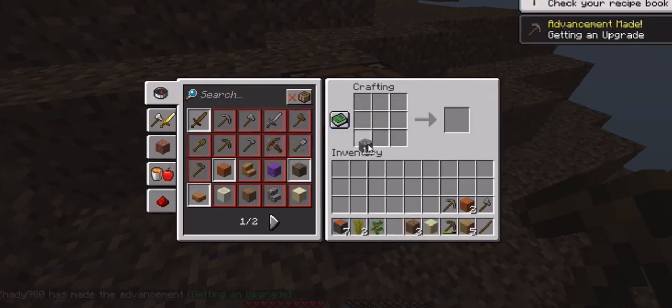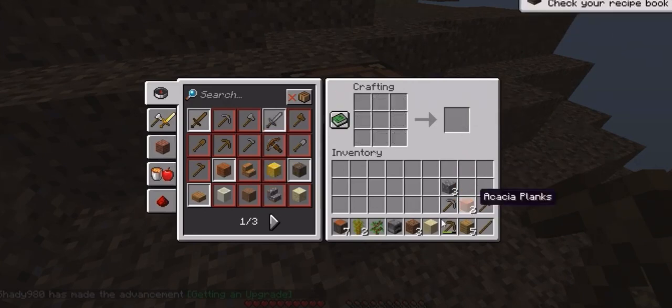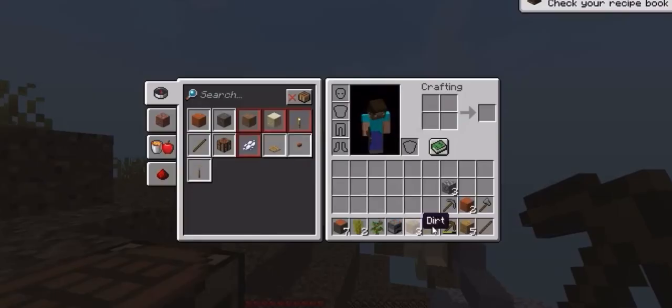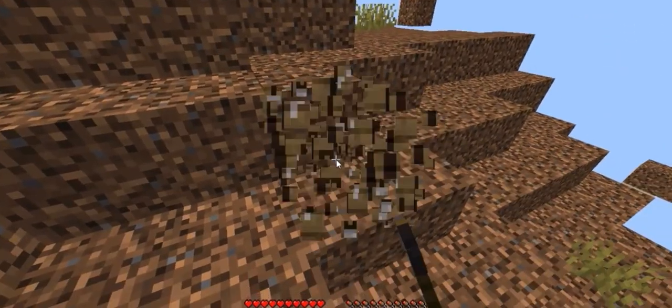Let's make some axes and pickaxes. We have to make this furnace — it will be useful in the caves. Let's go find the mountain which had iron and the coal.